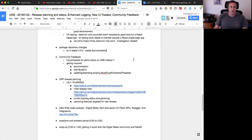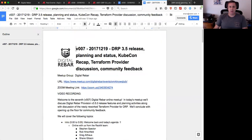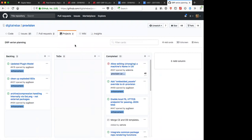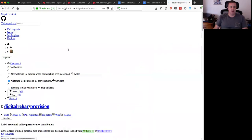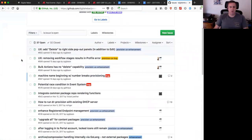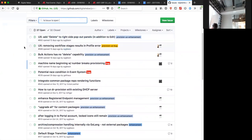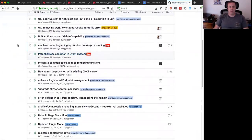We have two items left: release planning and bug burn down. We've been moving fast and pushing releases out quickly but have been remiss in keeping up the DRP version planning panel. Let's go ahead into the issues and close out some tickets. Any community items to discuss first, Chris? He says no on chat.